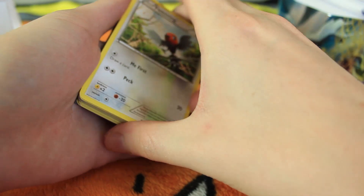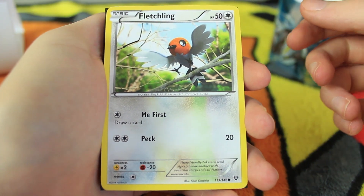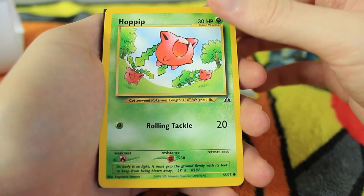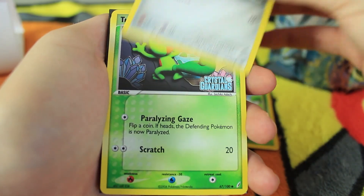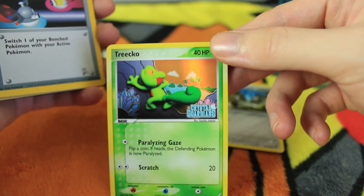I'm pretty sure all of the rares are at the back, and there's a card in the sleeve so we might have a holographic in here. Let's get focused up and get started. The first card we have is a Fletchling from Pokemon X and Y. We have a Hoppip from one of the Neo sets — that's back in Gen 2, I think that might be the original Hoppip card. Pretty cool. We have a Honedge, once again from X and Y.